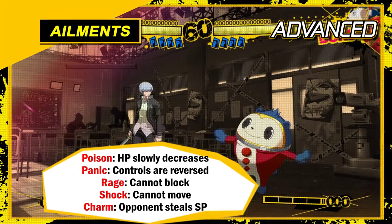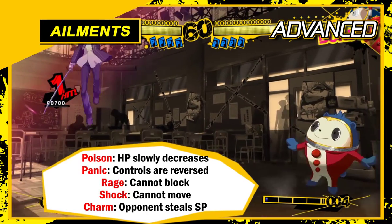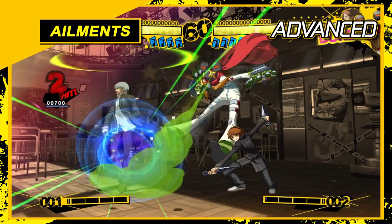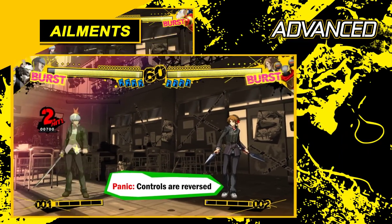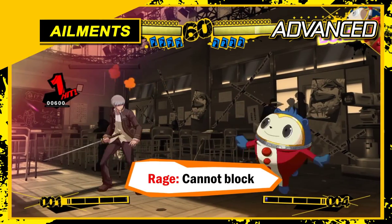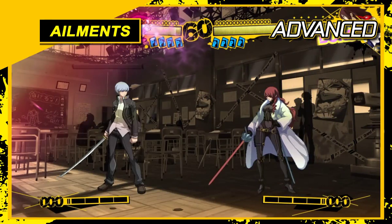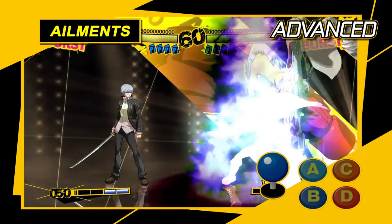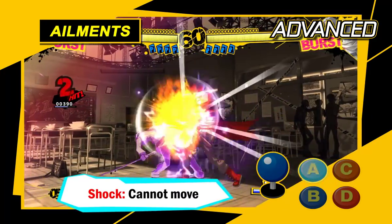If you're hit with a status ailment you'll be at a disadvantage, so be careful. Ailments include poison, which drains your HP; panic, that reverses your movements; rage, which prevents you from blocking; and charm, which slowly drains your SP. Shock is especially dangerous since it will prevent you from moving.